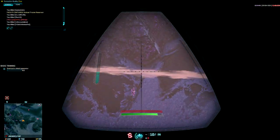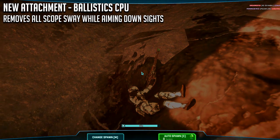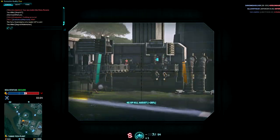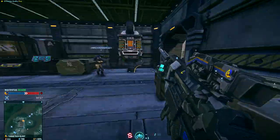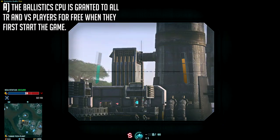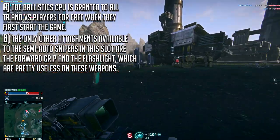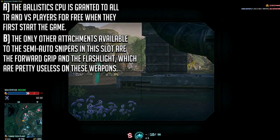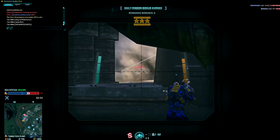The first change comes in the form of a brand new attachment, the Ballistic CPU. And if you have recently played a Call of Duty game, then you will know exactly what this attachment does. The Ballistic CPU removes all scope sway from a weapon, which is absolutely huge for these semi-automatic rifles. The Ballistic CPU is granted to all newly enlisted TR and VS soldiers for free on the 99SV and the VA-39 Spectre, and it is the only viable option in the rail slot for these rifles, making it effectively a core change to the weapons.